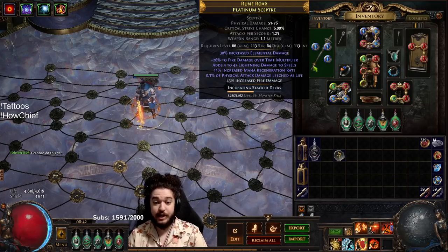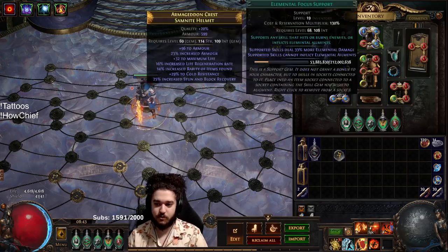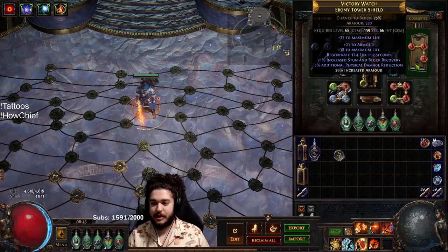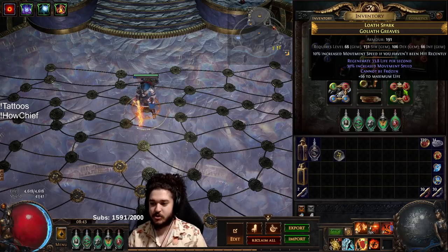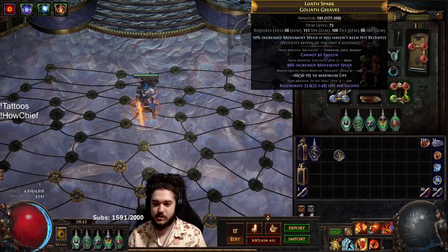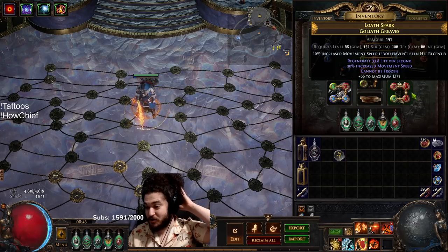My gear is really bad right now. I need to put in the fire and ignite chance — ignite is very important for the explode. This is a good amulet I found that has a minimum endurance charge. My plan is to craft fire and chaos on basically everything to help get chaos res up. These boots dropped off one of the warbands encounters — I augmented life regen and then regaled 30 movement speed, so because of that we dropped Arctic Armor and now run Determination.